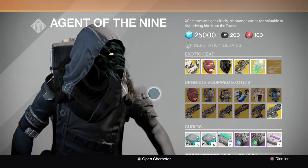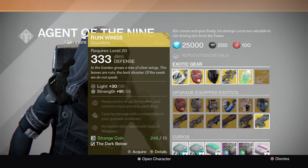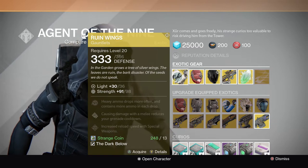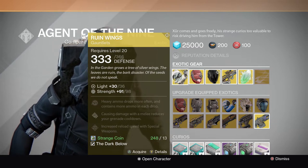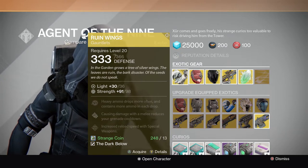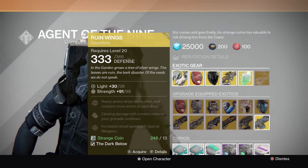He has a pretty nice inventory for exotics. For the Titan, he has the Ruin Wings. Heavy ammo drops more often and contains more ammo in each box. Causing melee damage reduces your grenade cooldown. Increased reload speed with special weapons. Definitely one of the best Titan exotics in my opinion.